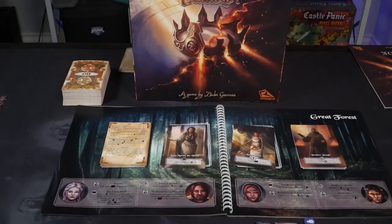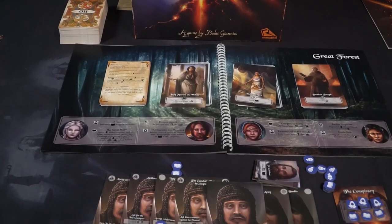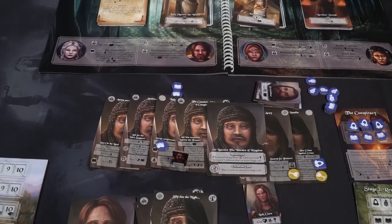This is a two to four player board game for ages 14 and up and it takes roughly 60 to 120 minutes to play — basically an hour to two hours. In the game Monarchs of Camelot you are playing a story-driven card placement game.